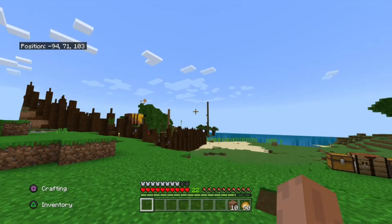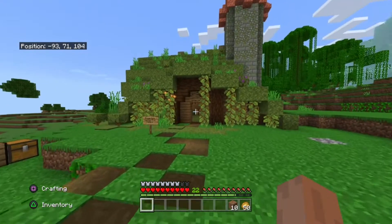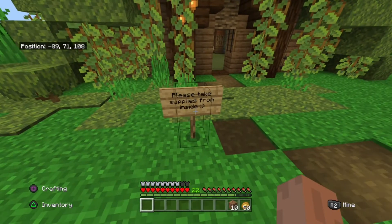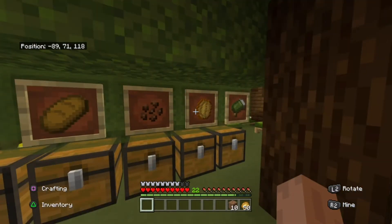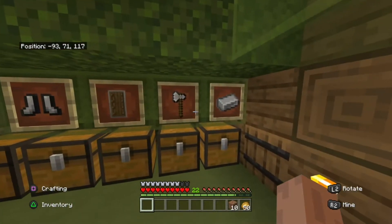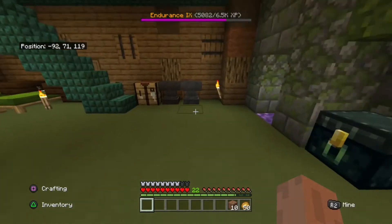This is where you spawn in. That's someone's base over there — I can't go in there at all because it's locked and I don't have access. But when you first spawn in, they have this place — 'Please take supplies from inside.' They have free supplies: cookies, bread, pie, baked potatoes, a bed, and they even have some iron stuff for you, some weapons and tools. Really nice — always thinking about other people.